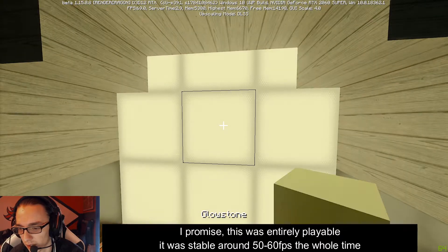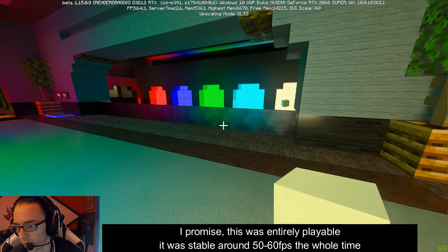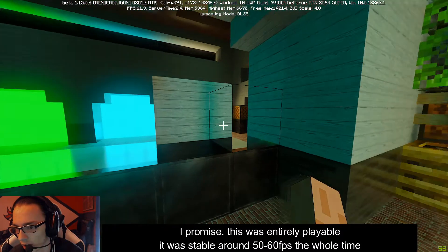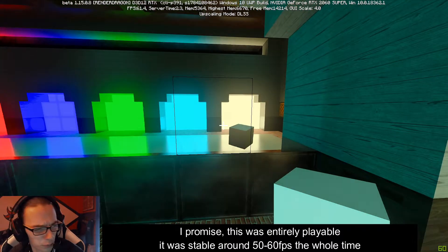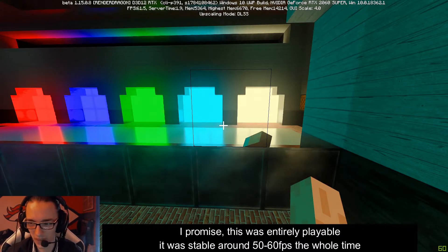What's that? That's glowstone? What the fuck is that? Red nether brick. They're doing some weird stuff with this texture pack. Wow.